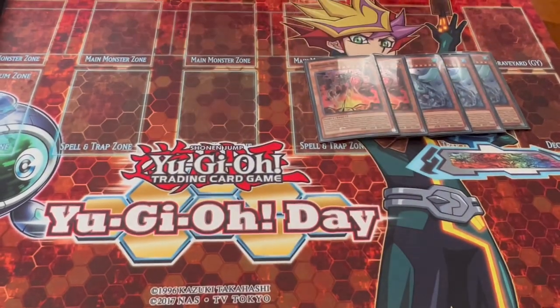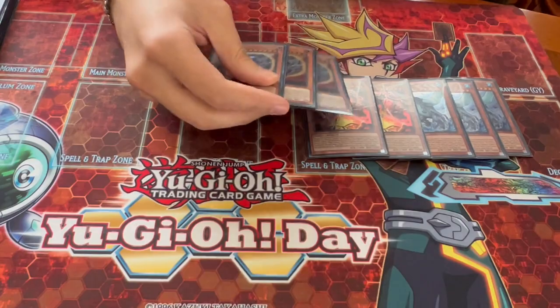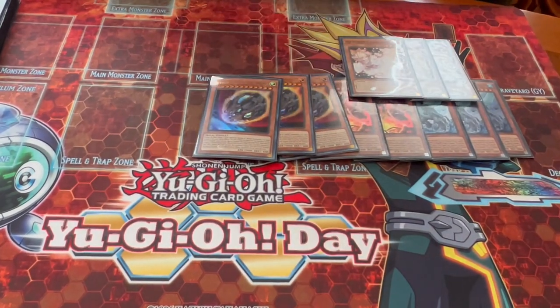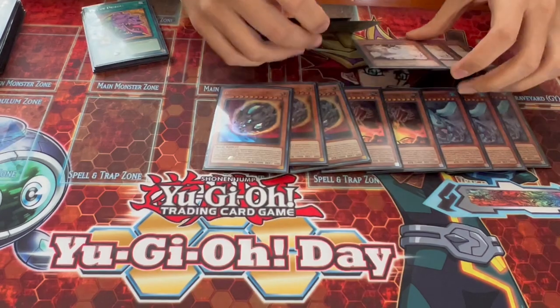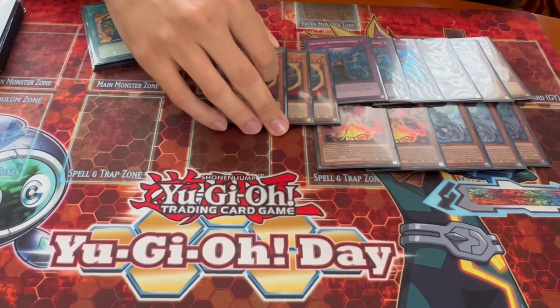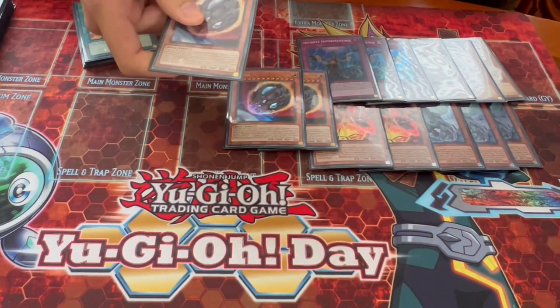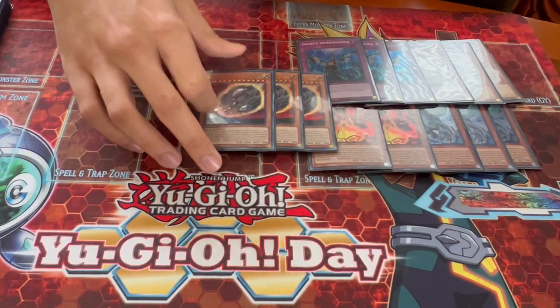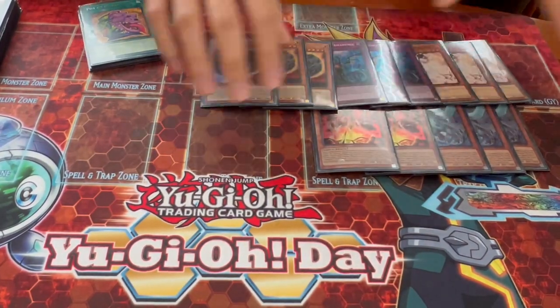Yes, Slumber puts Kaijus on your field, but it doesn't really matter if they're on your field, right? You really just want to use it to break boards. We're playing three Nibiru, three Ash Blossom, and three Imperm — the most generic and powerful hand traps this format. Ash and Imperm are really good into essentially everything. Nibiru is really good into Kosh specifically. It's not super great into Flounderees or Spright, because Spright can lock you out of using it. But it's not bad into Sword Soul either, because even if they set up Baron and you activate Nibiru, you're getting rid of the Baron negate at least.